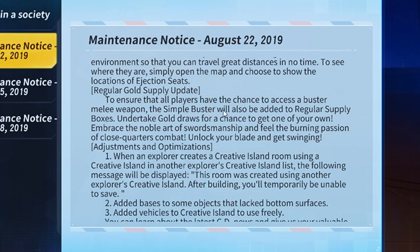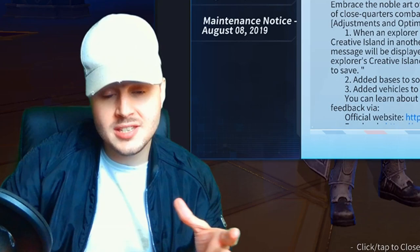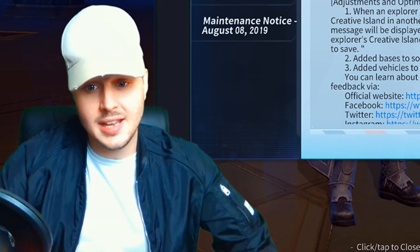Regular gold supply update — to ensure that all players have the chance to access the Buster melee weapon, the simple Buster will also be added to the regular supply boxes. You can buy the simple Buster or try to get it using your gold coins. That's a good update — that's a good thing they've added into the game.